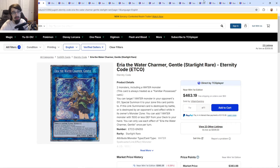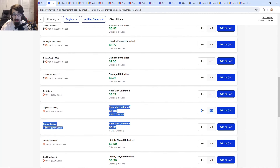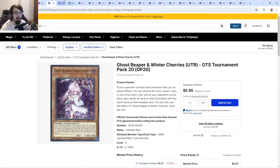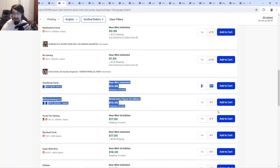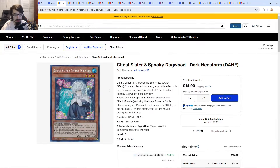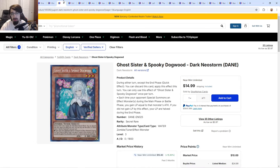We also have Ghost Girl hand traps: Reaper and Winter Cherries, which is a $7-$8 ulti, and Dogwood, which is higher at $15-$19 and doesn't even have an ulti. Since Bonanza is already confirmed to include cards like Ash and Ogre, these two remaining Ghost Girls are most likely going to be in there as well.